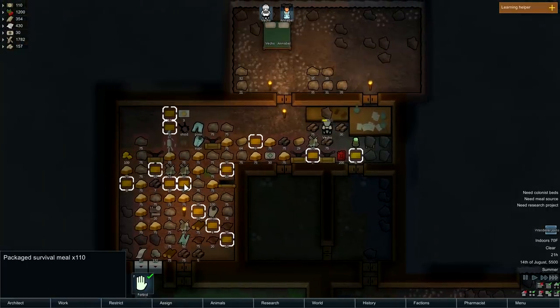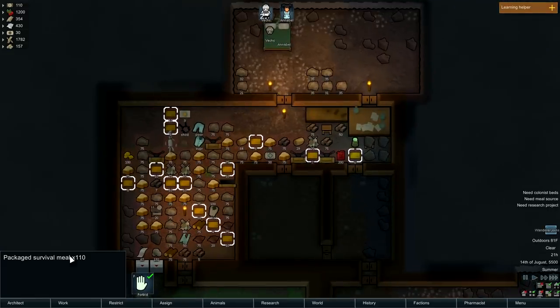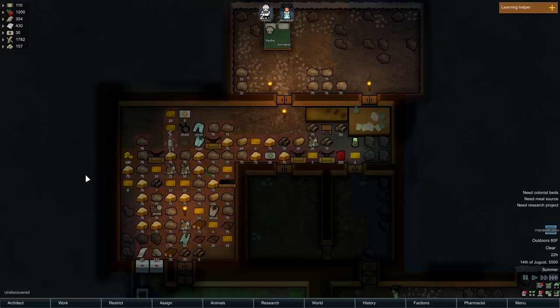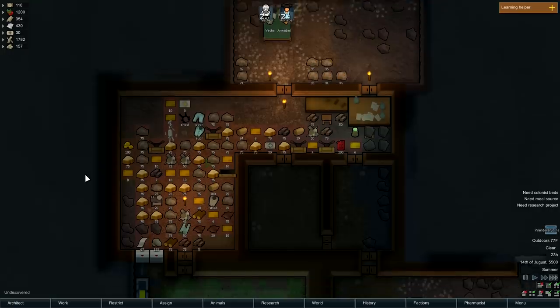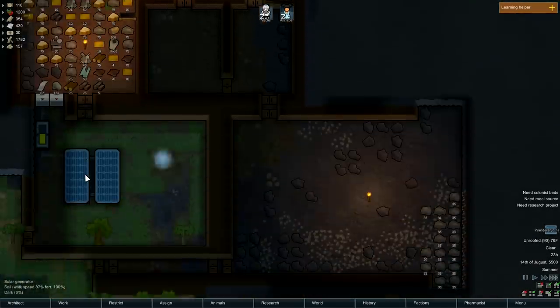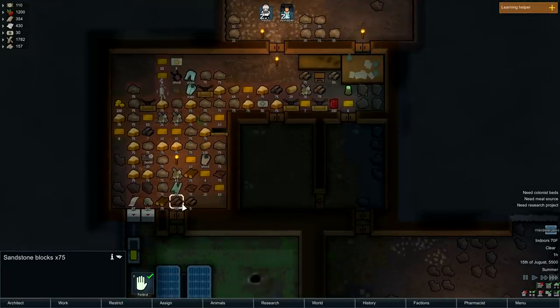Not to mention, I'm living off these packaged survival meals and I don't have a fridge built yet. I've still got 110 of them, but a third person would increase my resource usage rate by 50%, and that's not exactly what I'm going for here.